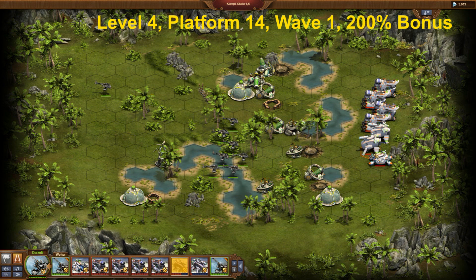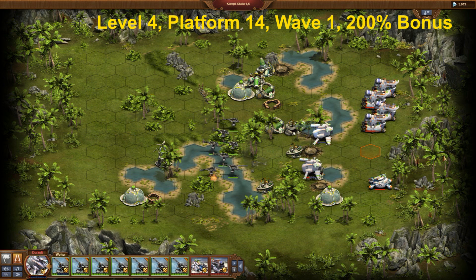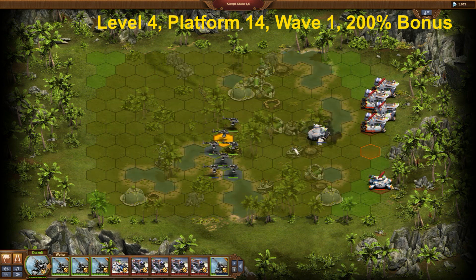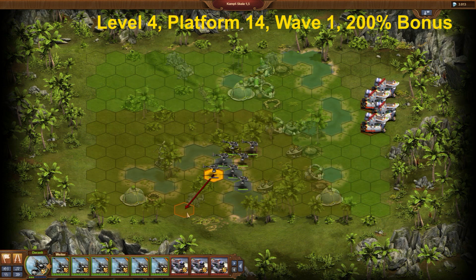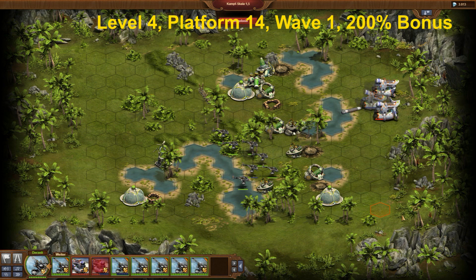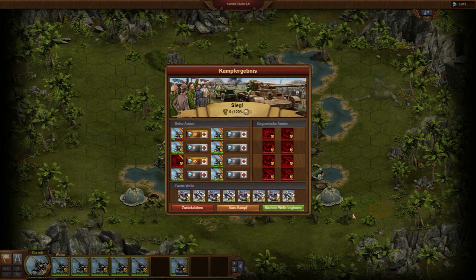I make a minor mistake by not delivering the final hit to one unit, assuming I had already sorted it out after 3 hits. This results in receiving more damage than necessary, but it does not change the result. The Battle Fortress requires 4 hits, but due to my numerical majority, this is done quickly. Afterwards, the automatic fight handles the remaining part. Wave 2 works exactly the same way.